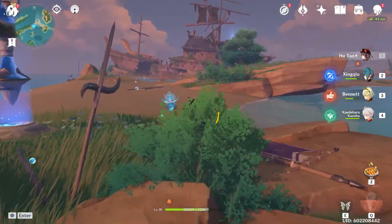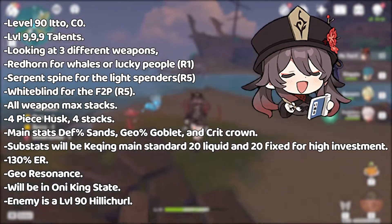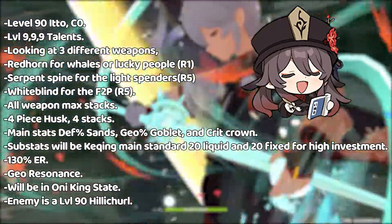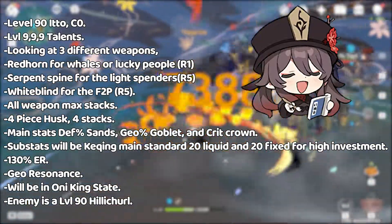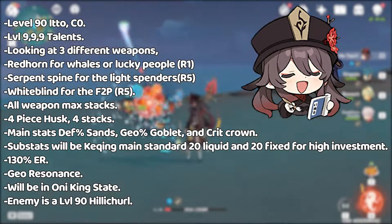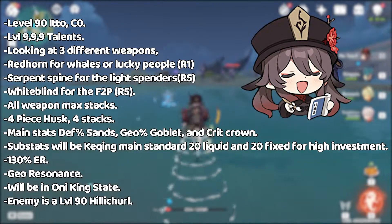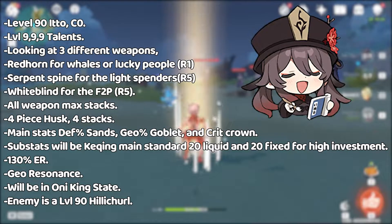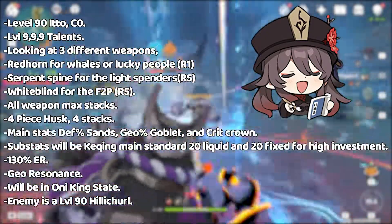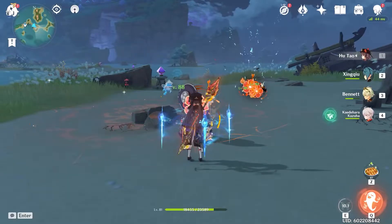Here are the assumptions for our calculations: Level 90 Ito at C0, level 9 talents on everything. We'll look at three different weapons: Redhorn Stonethresher at R1 for whales, Cinnabar Spindle at R5 for light spenders, and Whiteblind at R5 for F2P players. All weapons will have max possible stacks. Artifact set will be the four-piece Husk with four stacks. Main stats: defense% on sands, Geo% on goblet, crit on crown. Substats will be standard high-investment builds. Energy recharge at 130%, Geo resonance active, Uni King state active. Enemy will be a level 90 Hilichurl. There's a great calculator out there for Ito — link in the description if you want to plug in your own artifact stats.